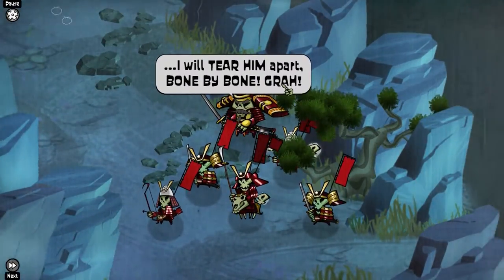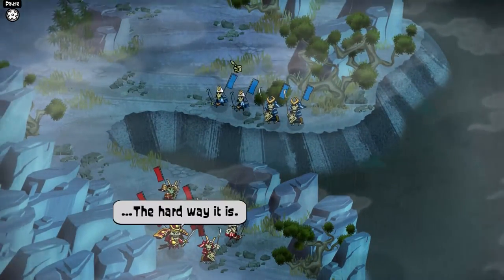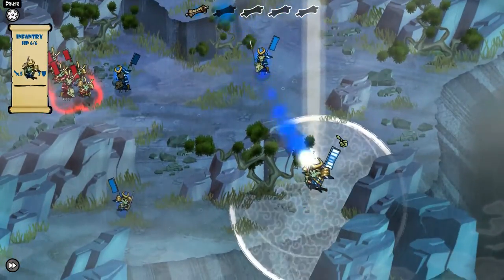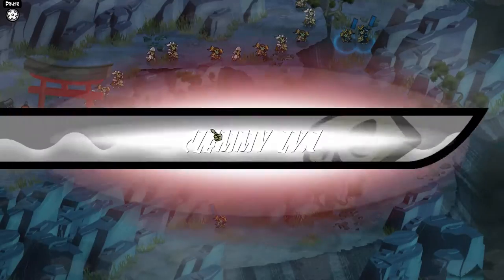Infantry, for example, are good at soaking up damage, while Cavalry, with their large movement radius, are good for hit and run attacks. The General is of course key to your victory, since while the unit is especially powerful, losing your General means losing the battle.